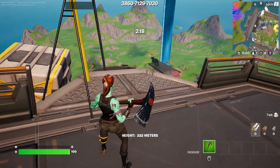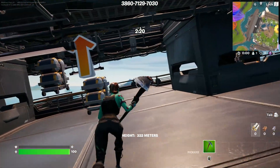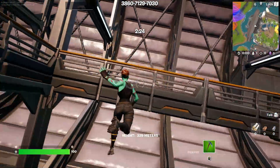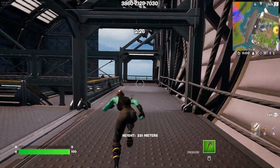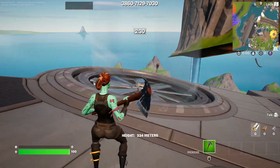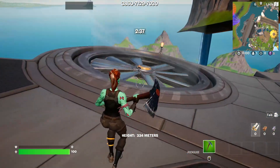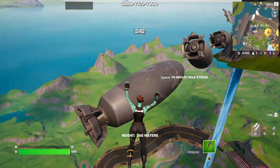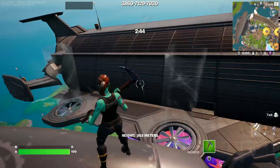Once you get to this point, run over here and sprint. Turn around and mantle up here. Mantle on top of this ledge, look to the left, make your way over here, then turn right and walk through the door. Once you walk through the door, you can actually use this air vent, and you can land up on that bomb right up there. Go ahead and deploy your glider and you should be able to land on it just like that.